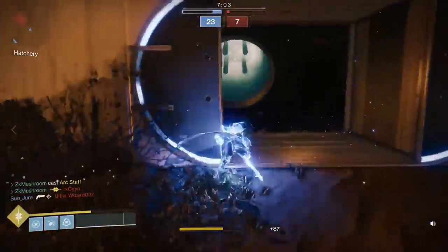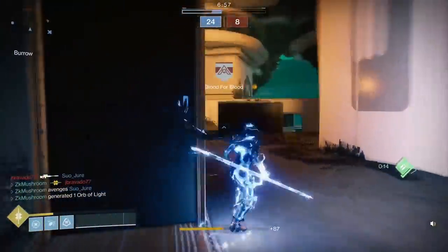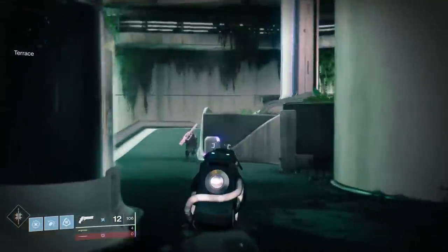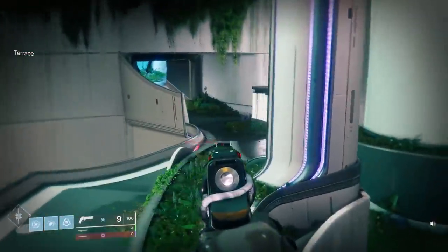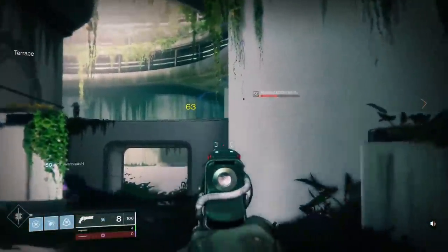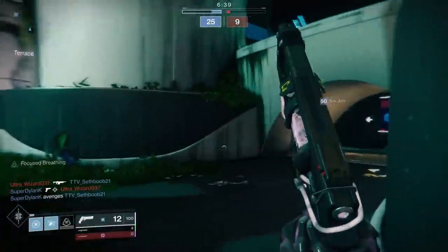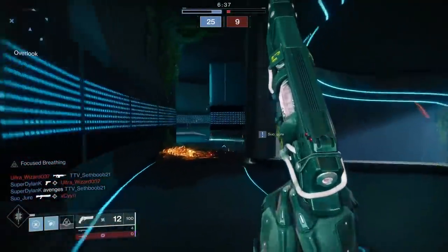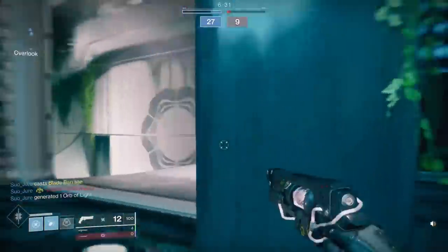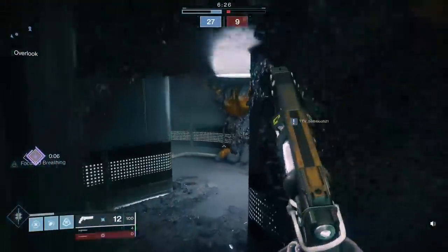We can go for this guy here. There's one more back there — running away I feel like. Come back here boy. This guy is fast too. He was so weak — don't snipe me. Barrage, we're going to get the orb. Alright, they're spawning on this side.